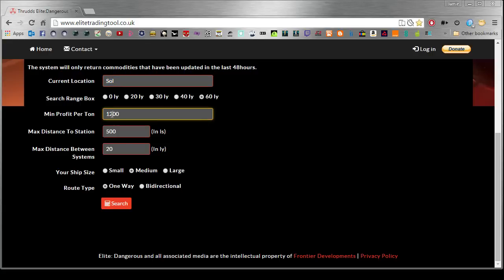Min profit per tonne — that is the smallest you can put, it's good enough. Max distance to the station is how far each station is from the sun itself when you arrive there — you want no more than 500, because 500 is a fair journey already, so lower is better. Max distance between systems — make sure you put your fully laden jump range in, and that's another tip: you should have that as high as possible. Right now you're in a medium ship; eventually you'll be in a larger ship. The ASP and the T6 are medium ships.